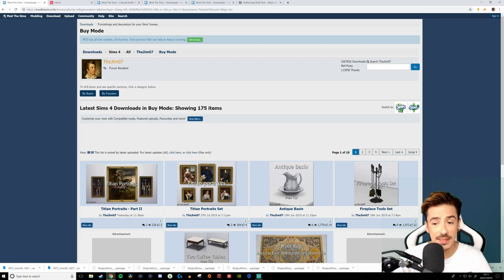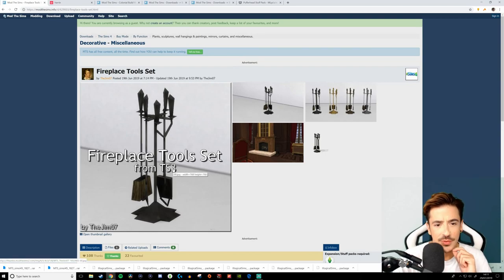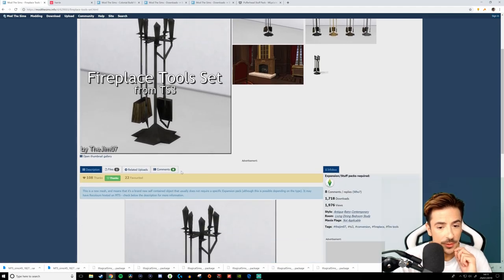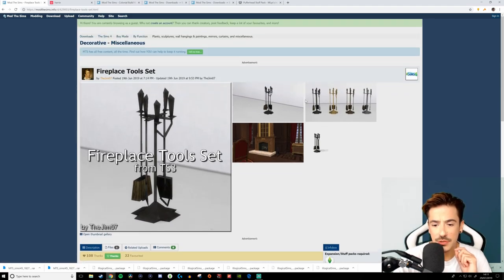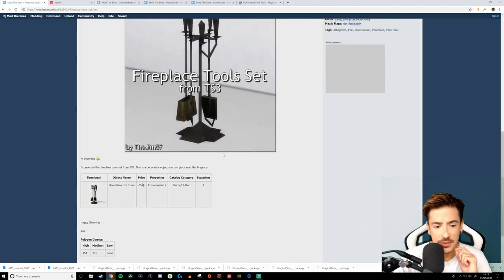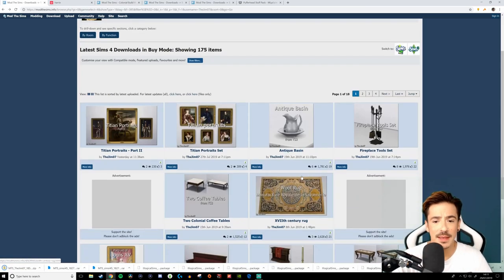Somebody had told me about this. I haven't looked through anything of this yet, so I'm going to trawl through and have a look at some of the stuff. I'm interested in this fireplace tool set from The Sims 3 — it looks like it's for The Sims 4 from the graphics. That could be a decorative little thing to put down by fireplaces. We'll grab that. Lovely jubbly.